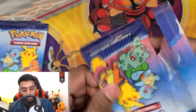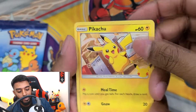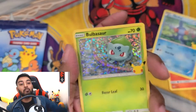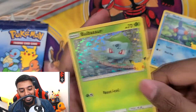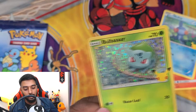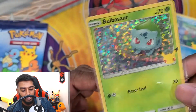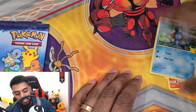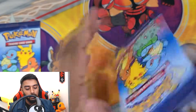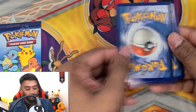We already got a banger with the holo Squirtle — can we get the Pikachu as well, or more Kanto or Johto starters? Let's see. We got another regular Pikachu, yes sir! We got a Cyndaquil, a Mudkip, and in the rare slot we got a Bulbasaur — let's go, we're collecting the Gen 1 starters! This is so fun, it's like opening mini booster packs. Imagine buying a nugget and opening booster packs on the side — I wish I had some nuggets right now!